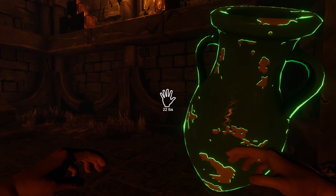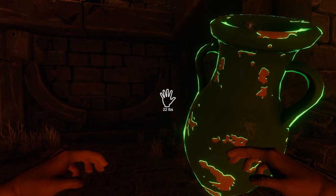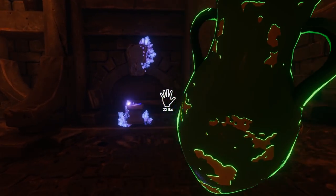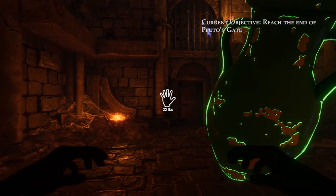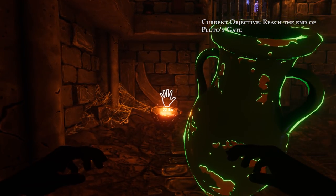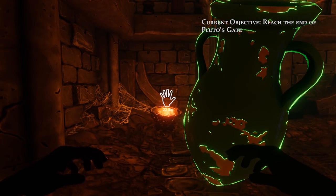'Spells allow the alteration of physical properties, physics, enemies' minds, and more.' Each wand is branded with a single spell. Are you done, voice in my head? As I was going to say — I forgot. It's gone.